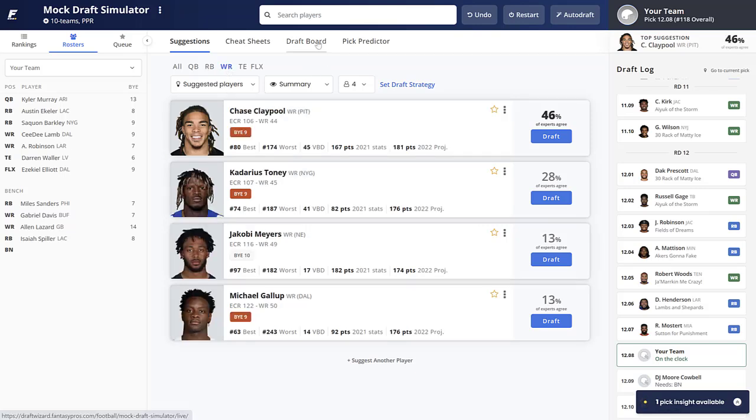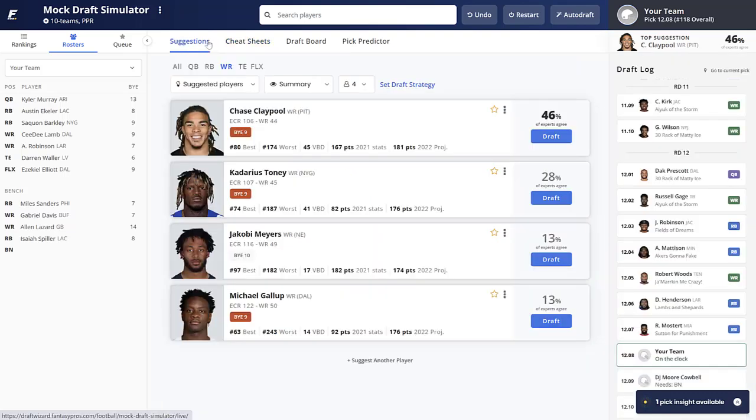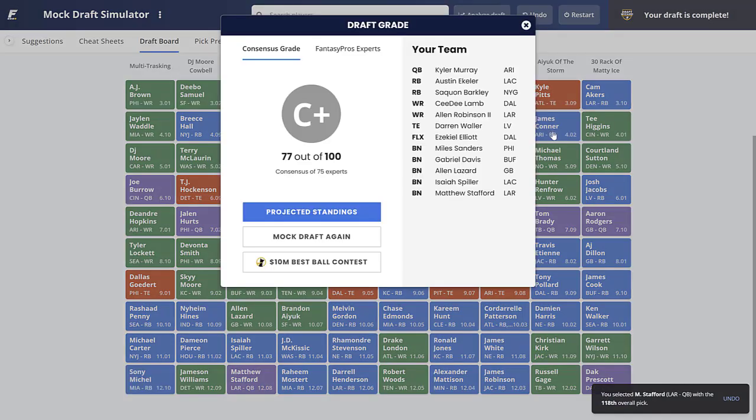For our final pick, looking at the cheat sheet — we could go another quarterback in Matthew Stafford for great depth behind Kyler Murray. We've already got four wide receivers so we're not in trouble there. I'm going Matthew Stafford — tremendous depth at quarterback. Both Kyler Murray and Stafford are top-10 guys to me. Let's see our draft grade — we get a C+. I disagree with that.